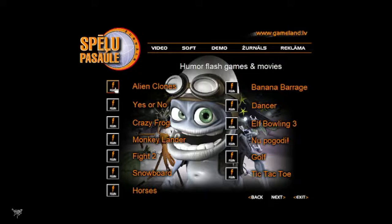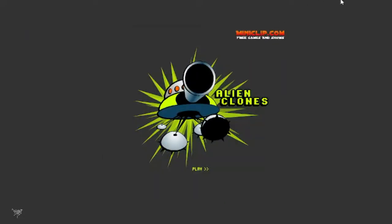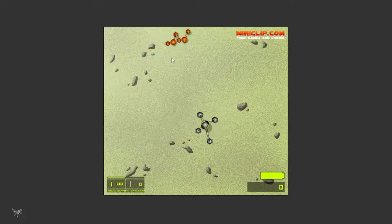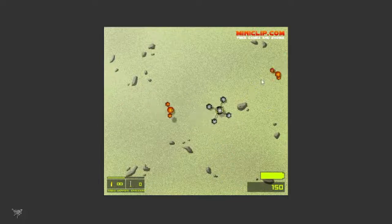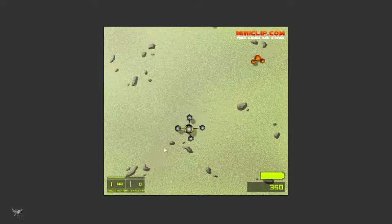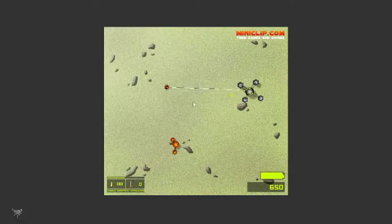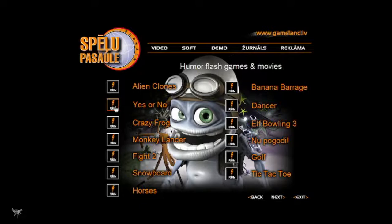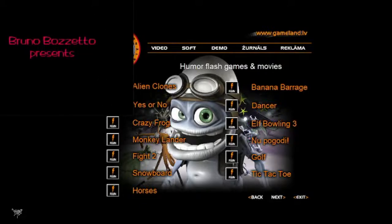The interesting part of why I picked up this CD is there's a flash section. So, Alien Clones for example — straight from Miniclip. They just shamelessly grabbed games from Miniclip back in the day and slapped them on the CD, which I believe wasn't really legal. I mean, I know they were free, but still. If you didn't have internet in 2006 — well, most people did. This one is like a clicky tank game.